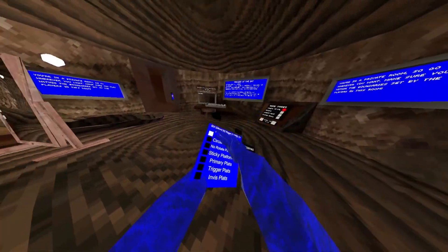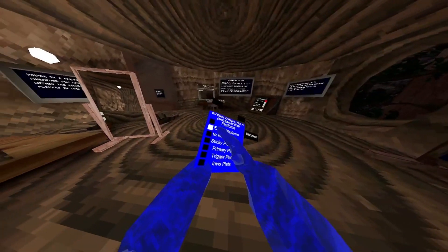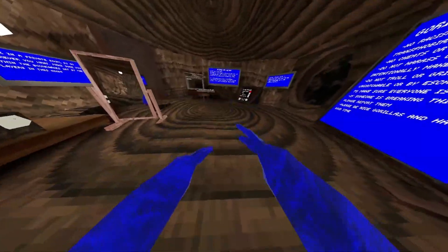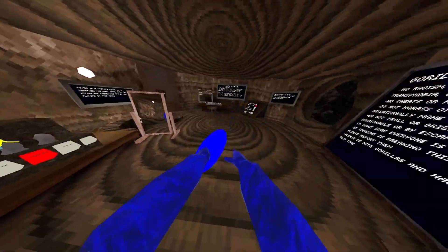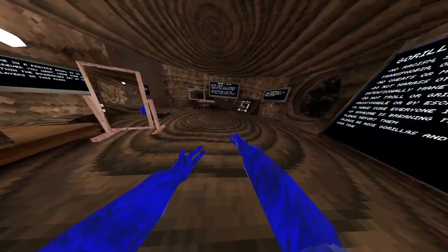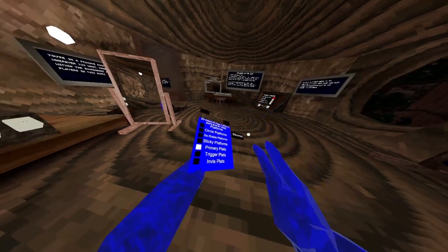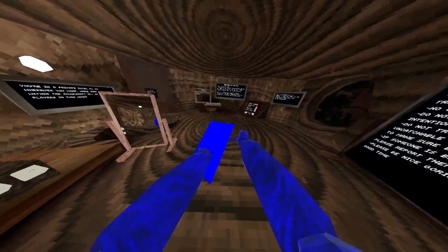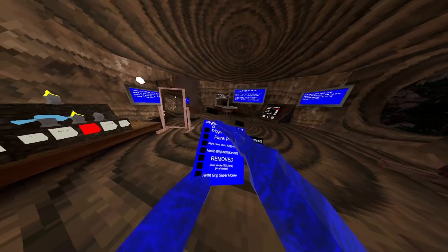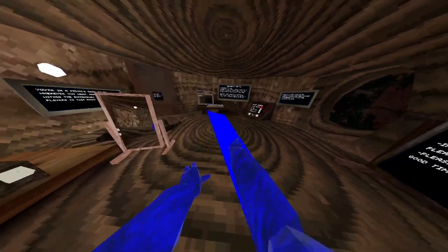Closed game. Platforms — so cool platforms, no rotate platforms, they're a bit broke. Sticky platforms, primary platforms — use your primary buttons. Trigger platforms, invis platforms, trigger invis platforms, plank platforms.